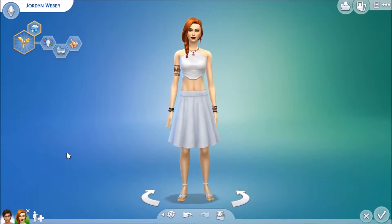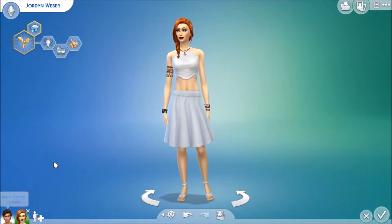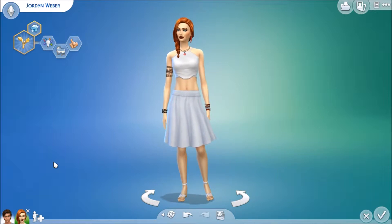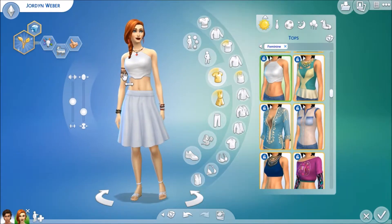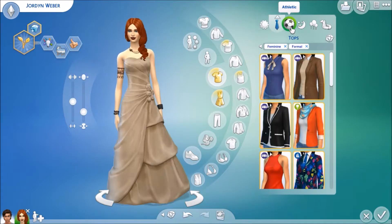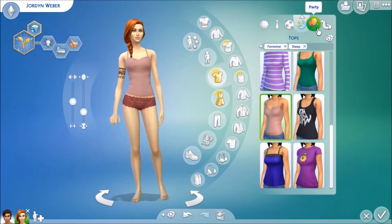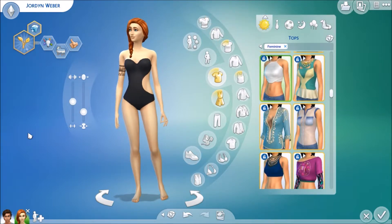When she met Nick it was love at first sight — she completely fell in love with him. Her parents actually really dislike Nick, so I can see lots of drama in this family's future, based mostly on her family. Anyway, let's take a quick look at her outfits — her everyday, formal, athletic wear, sleepwear, party wear, and swimwear. That is the family for this build.